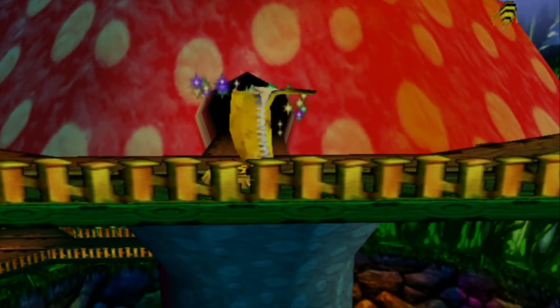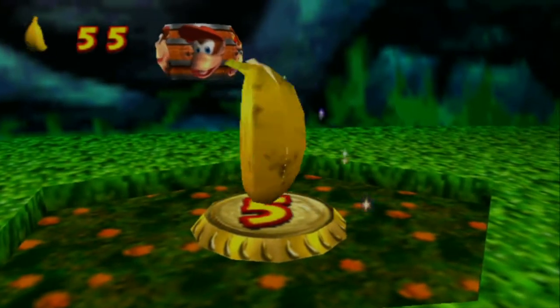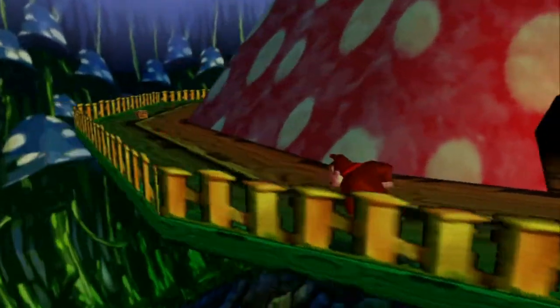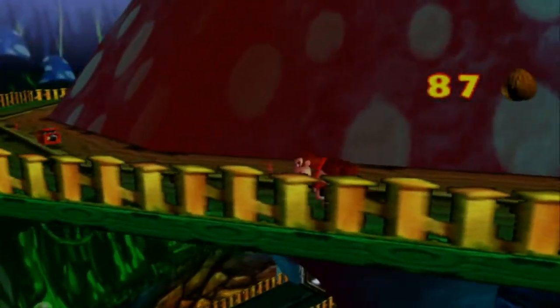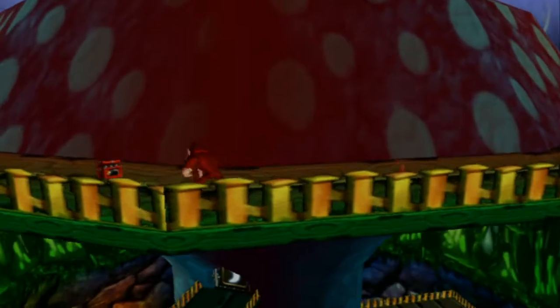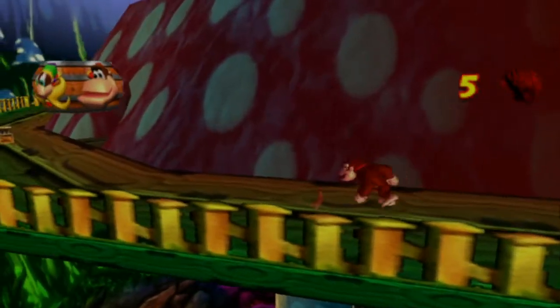There is Switch number 5. Switch 5 is purely for getting to the top of the mushroom tower, so that's very good. Already we can see some things over here, and right here are the red boxes that Funky told us about.